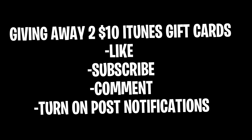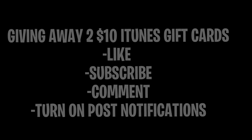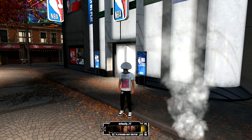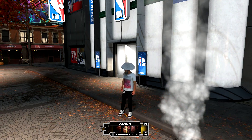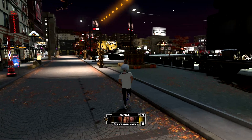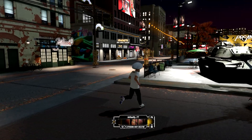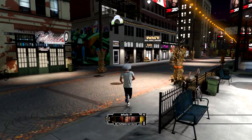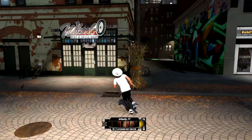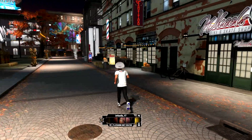Make sure you guys enjoy the video. Yo, what's good YouTube, it's your boy Vexify back with another 2K glitch video. In today's video I'm gonna be showing y'all how to get clothes for free — how to equip any piece of clothing that you want for free. It can be from Swags, from the 2K shoes, or the NBA store, really doesn't matter.